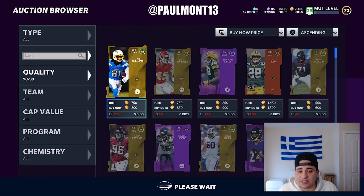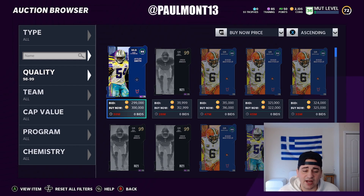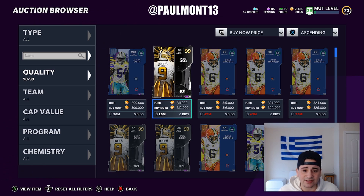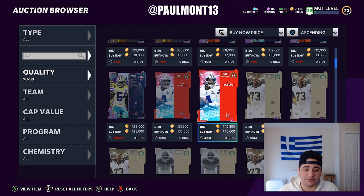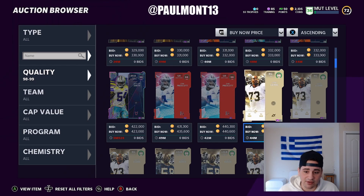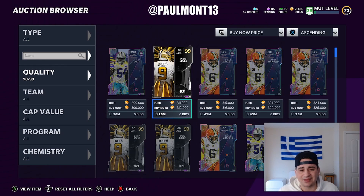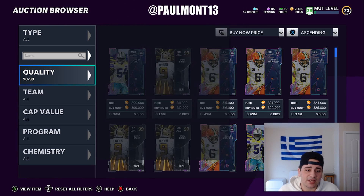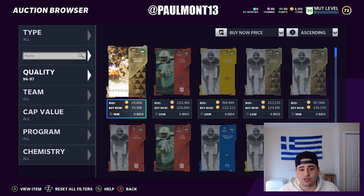We're going to start with the 98s — players that you could possibly buy. I'm going to tell you guys right now: Jalen Smith, Drew Brees — buyable. Baker Mayfield — buyable. You can make a team off of these LTDs. Jari Evans will be a lot cheaper in a few hours, maybe a few days. These cards are really cheap. A 98 overall for 300k — you can get a 96 for 200-plus K.